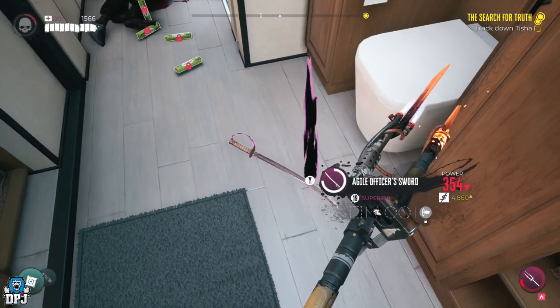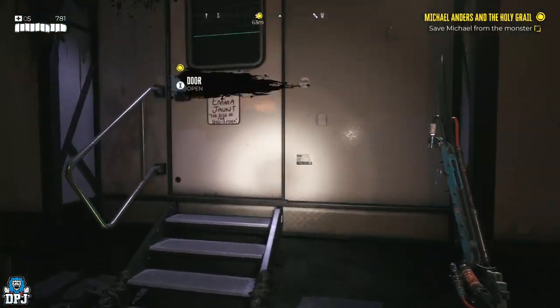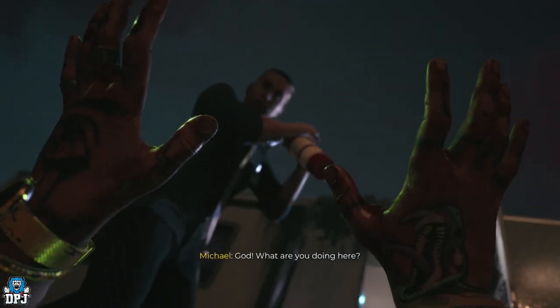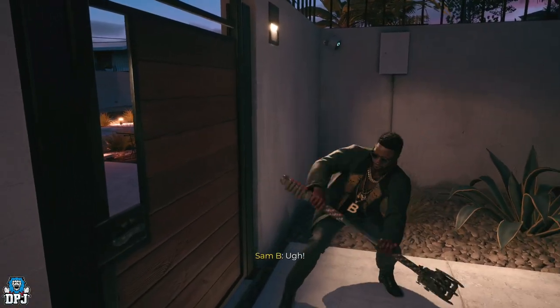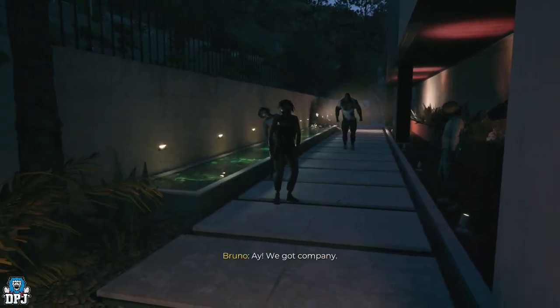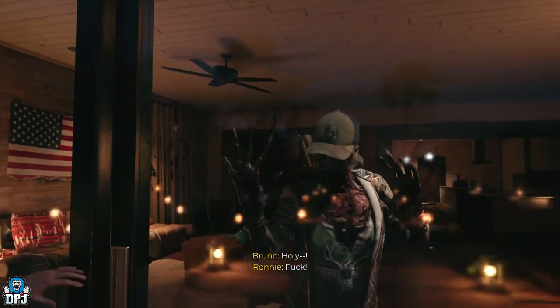To unlock this suitcase you actually need to progress the game a little further. When you first come to Monarch Studios you are looking for Michael — you eventually find him and send him back to Emma's mansion. You then go on to another mission with Sam B where you set out to steal guns in a mission called Justifiable Zombie Side.